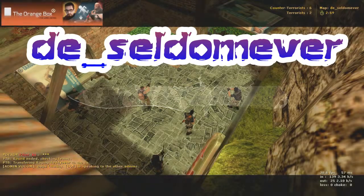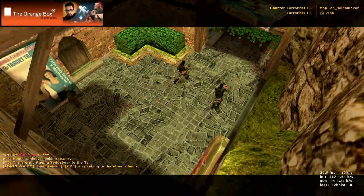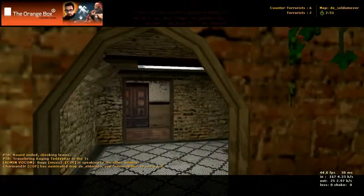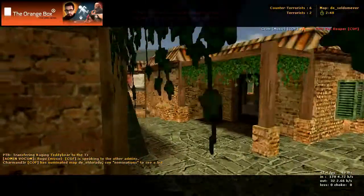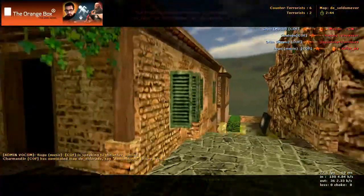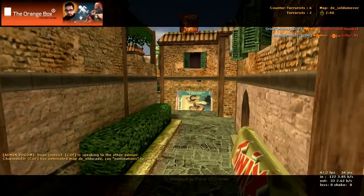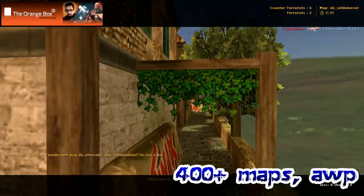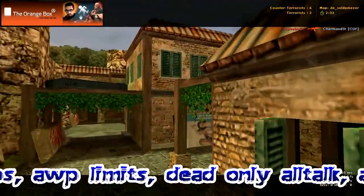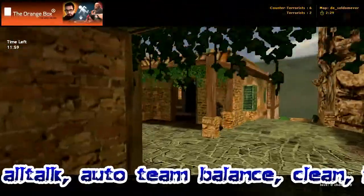Here we have a map called DE Seldom Ever and we're starting in the terrorist spawn. From here you go down and then you can go to your left into this building, down that hallway or into that building or pathway. You can go down there or come all the way to the end and hang a left again. So everything is to the left of terrorist spawn and you've got four different places you can go.